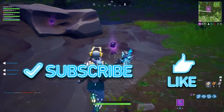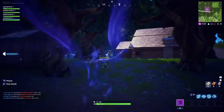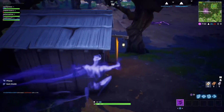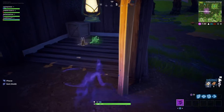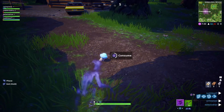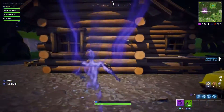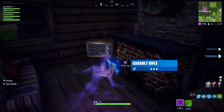Shadow Stones are finally here. They have the controls on the left side — L2 is exit, R2 is phase. You get a boost, you run quicker, glide quicker, and you can still pick up weapons or anything you like, even mushrooms. The best thing about it is you can go through walls — basically anything on the map you can phase through.